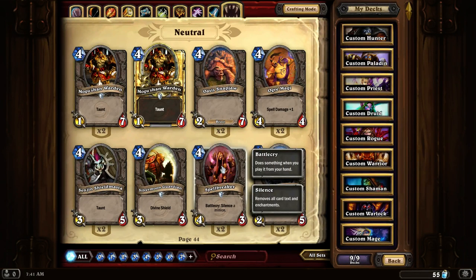Spellbreaker is another one of those cards that silences, so it's always good to have at least one silence in your deck. Having this card is quite useful if you're looking for a silence card.